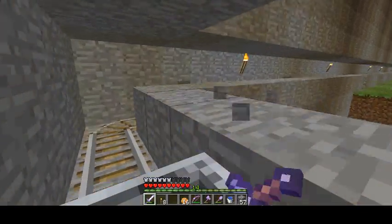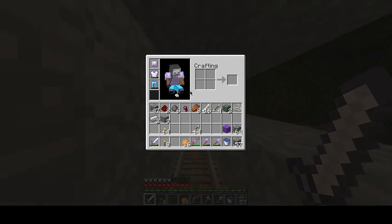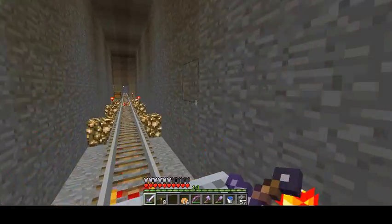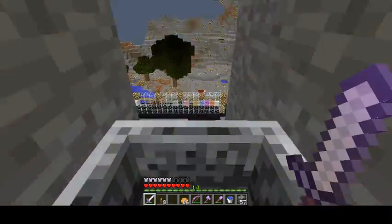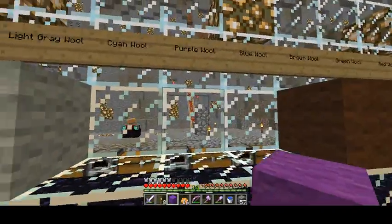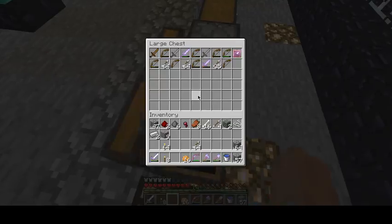I'm definitely going to be mining a whole bunch of iron off camera because I need it so badly. We'll make boots, better pants. This armor is about to break. I'll replace that off camera later — depends on how much iron we have left. Boom, purple wool placed. So I'm guessing the other wool is cyan.